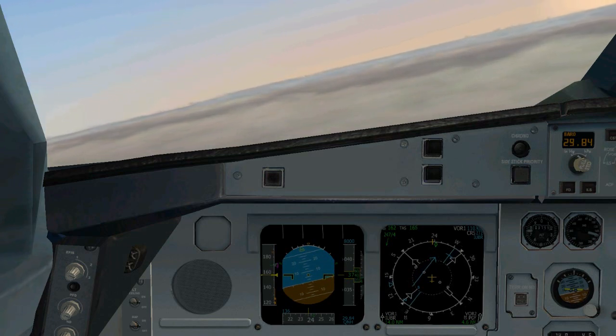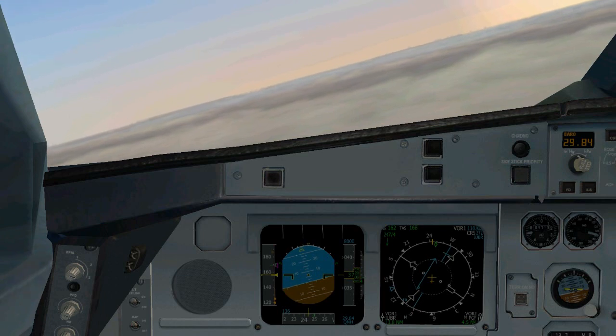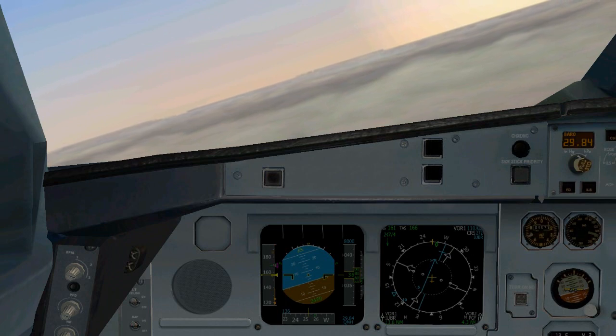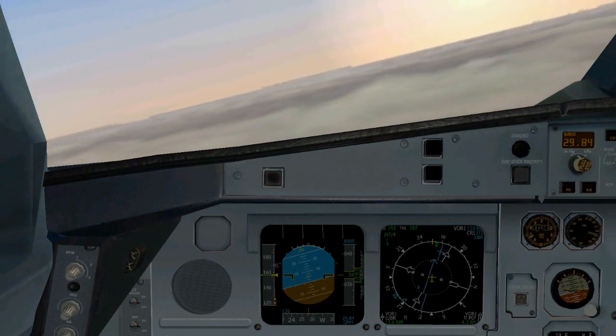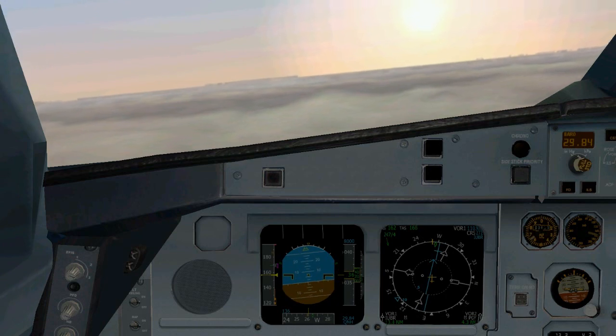As we start our turn, we're going to start our descent to 3,600 feet until we reach our next checkpoint, Ocain. As the needle is starting to get centered, we'll turn to a heading of 272. At 3,600 feet we're going to level off until we reach checkpoint Ocain, which is 12.3 miles away from the airport.